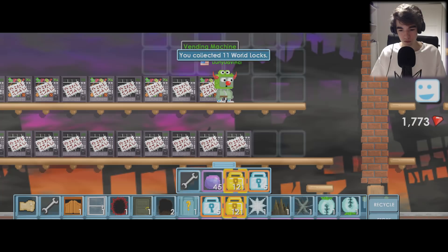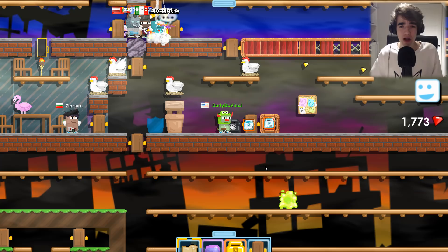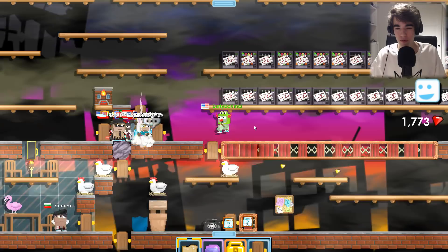I got a total of six diamond locks from all the vending machines — that's about what I expected. I expected around five, so it's really good. Let's drop them with the rest of my diamond locks. So right now I have a total of 284 diamond locks, and I'm pretty sure that's not going to be enough. Right now I'm breaking all my vending machines to sell those too.